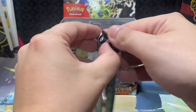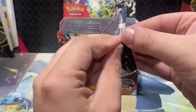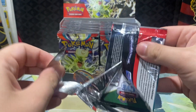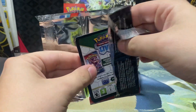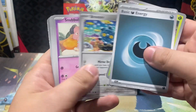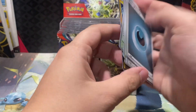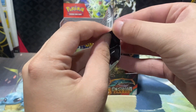Tokikiss is our first holo rare. We got two special art rares, two illustration rares, a couple other decent pulls out of the two ETBs, so definitely check that out. It's a good product so far. Bufalant, Froakie, and Thundurus for the second pack in the opening.